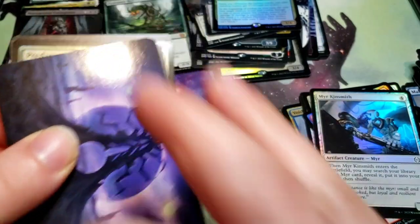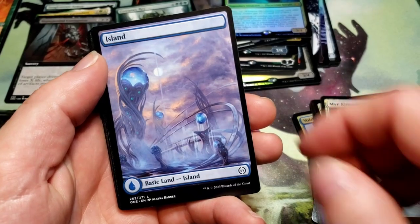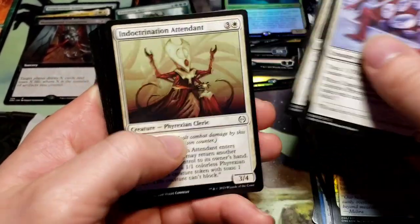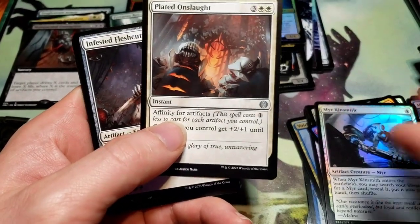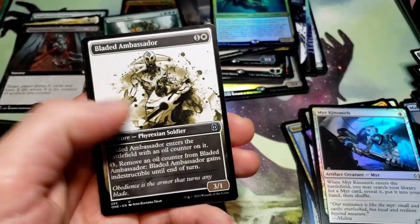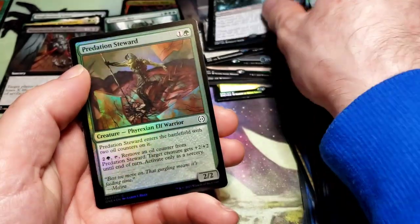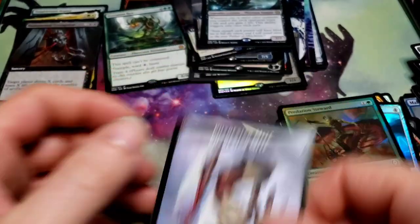No list card this time either. Black Sun's Twilight art, island, there's the uncommons, Vran Executioner Thane, Predation Stuart foil, and a Mite token.